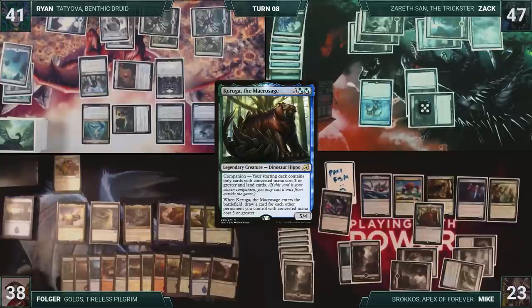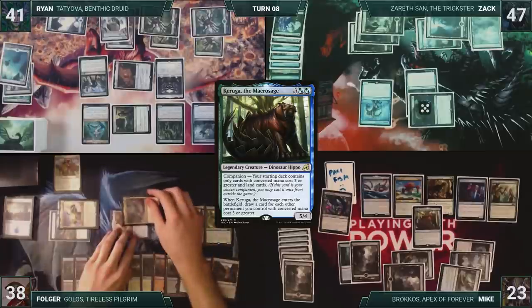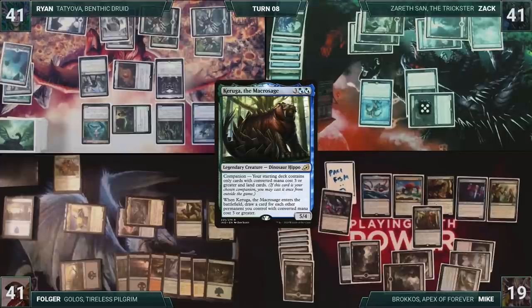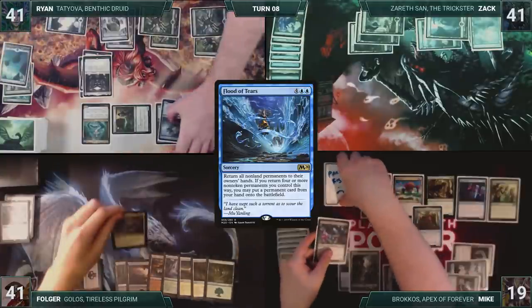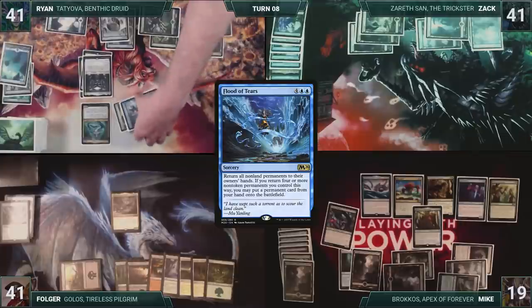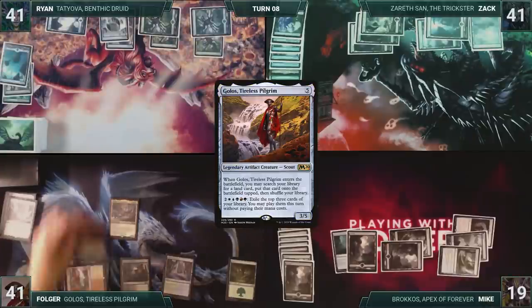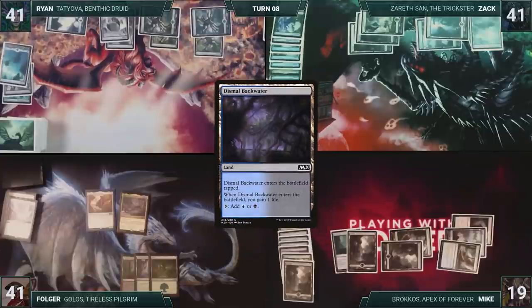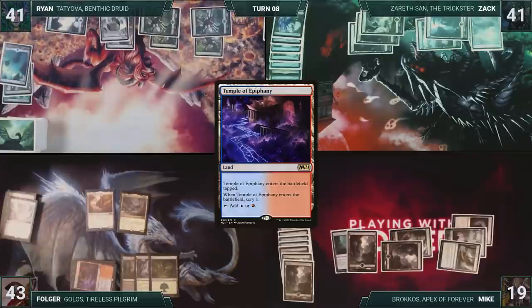Folger draws and moves directly to combat. He attacks Mike with Kykar and a Spirit, and attacks Zack with his Golos and Yarok. Both take it, and Folger gains three. In his second main phase, he sacrifices a Spirit through Kykar to help cast Flood of Tears. Kykar triggers, and Folger creates a Spirit. He then sacrifices his Spirit to float mana. Then all non-land permanents are bounced, and since he bounced enough of his own permanents, he puts Yarok back onto the battlefield. He then recasts Golos. Golos enters and triggers twice through Yarok. He fetches up a Dismal Backwater, gaining two through Yarok, and then fetches up a Temple of Epiphany, scrying twice through Yarok. He plays a Jungle Hollow as his land for turn, gaining two life through Yarok.